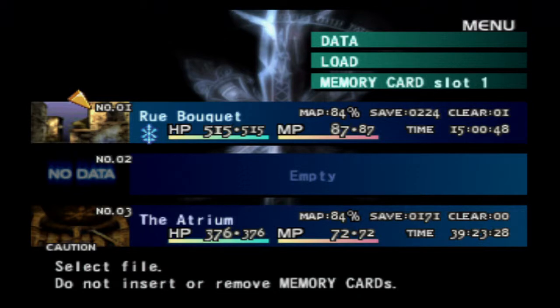Yeah, I thought you were going to start out with the rude inverse as a key item in your inventory or something, but apparently it's just attached to your save file. And as you can see, I'm back to the 84% map completion that I had at the end of the previous save file.